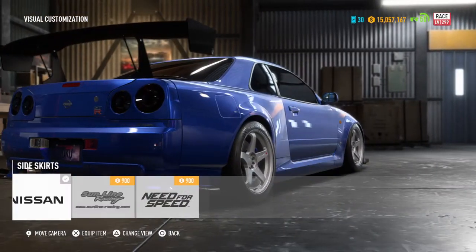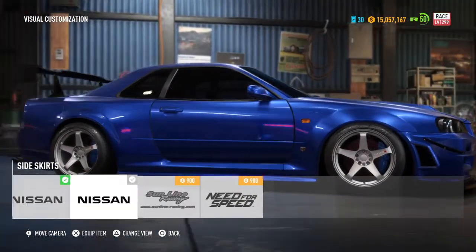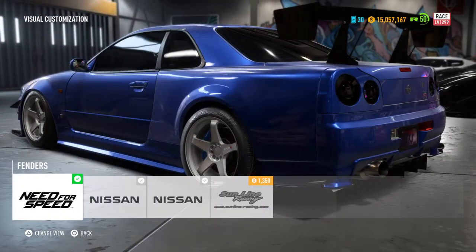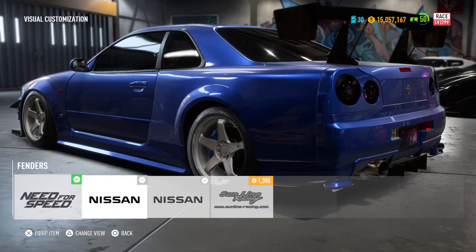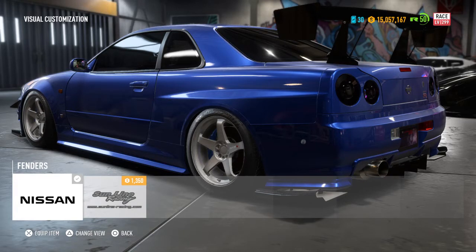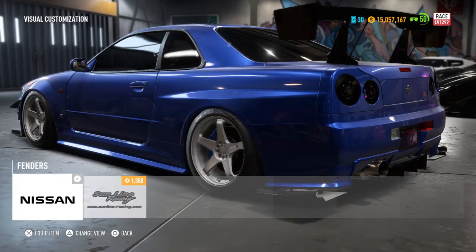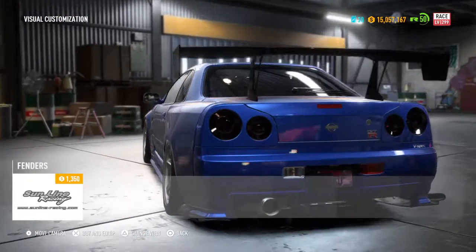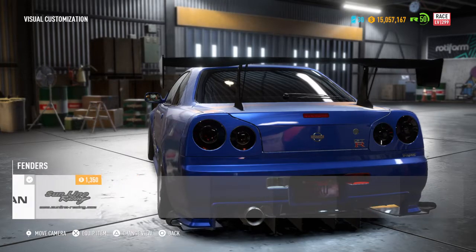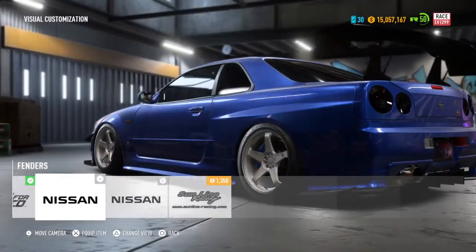It looks a bit too big honestly — it makes it all uneven right there, it doesn't fit right, so we're just going to leave that as is. For the rear fender, there's a Need for Speed one — this stock one adds a little lip around the rear. Some options make it less wide, and obviously I went with the widest option in the back using the Need for Speed option.